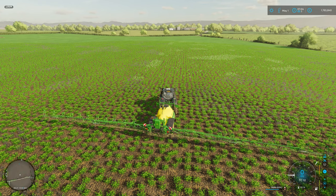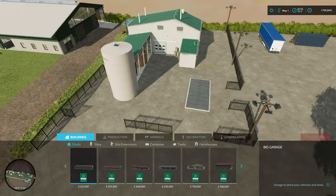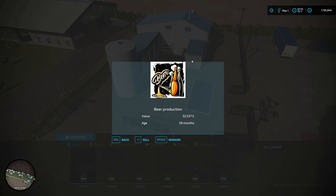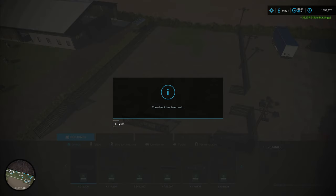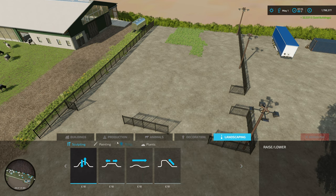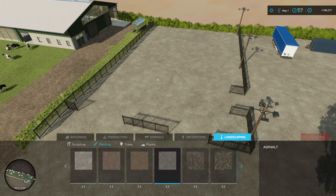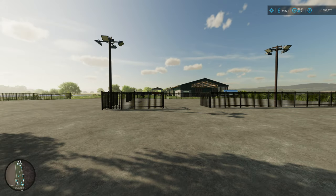Up at the production area and in the construction menu, we can say thank you very much to the beer production. It was good fun, pretty cool to do - something a bit different. So let's just fix this. There we go. Okay, bye bye brewery.